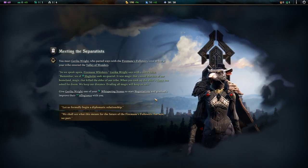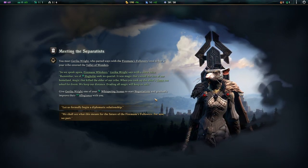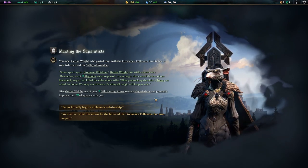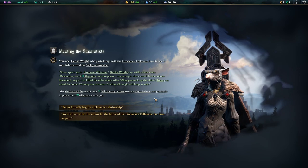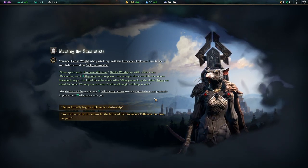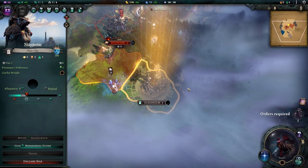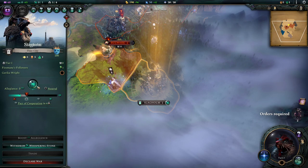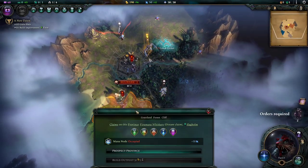Hello! I've met the separatists. You meet Jerrica Wright, who parted ways with the Firemane's followers as your tribe entered the Valley of Wonders. 'So we speak again, Firemane Whiskers,' Jerrica Wright says with a stern voice. 'Remember — we of Slaghome seek no quarrel. It was magic that caused the loss of our homeland, magic that killed the elder of our tribe. When you took up the elder's tome, you asked for doom. We keep our distance. Avoiding all magic will keep us safe.' We shall see what this means for the future. Let's formally begin a diplomatic relationship. We're going to give Slaghome a Whispering Stone and we will have a pact of cooperation in four turns.